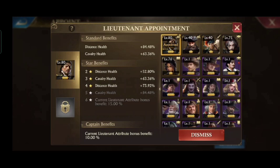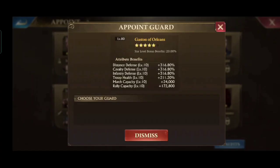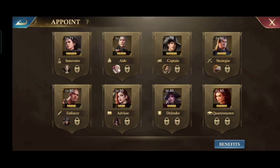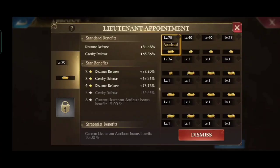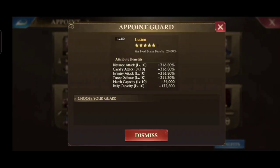As well as the appointed lieutenant — we can see the benefits are also for health, distance, and cavalry. Then in the position of a strategist, the benefits are for defense, and so is the lieutenant. Next, the enforcer position provides statistics for attack, as well as the appointed lieutenant.